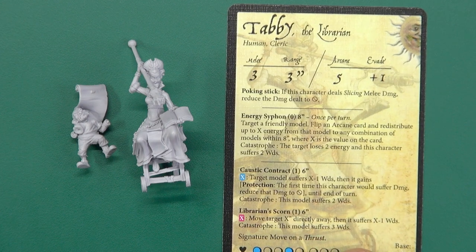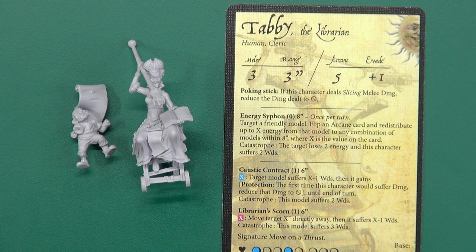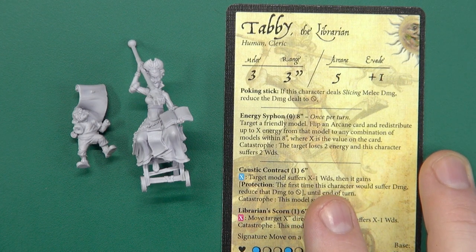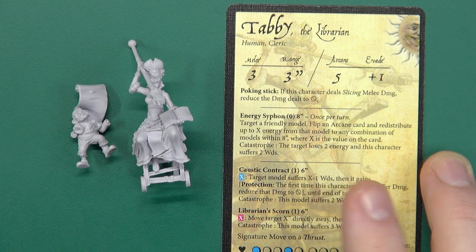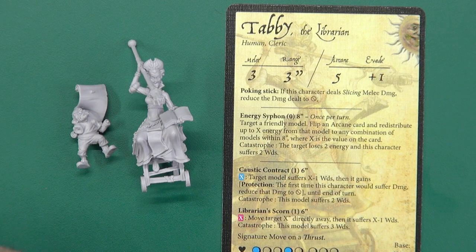What is she like in game? She's a human cleric with exceptional reach and decent melee with her poking stick. However it will be reduced to nothing at all if it's slicing. Big arcane, and unfortunately large evade as well. Energy Siphon: once per turn, target a friendly model and flip a card - redistribute up to X energy from that model in any combination to any models within eight, where X is the value on the card. Catastrophe: the target loses two energy and this character suffers two wounds - unless Calder's close by to stop that happening.